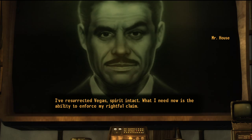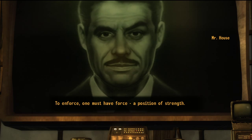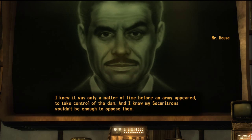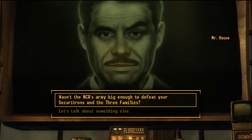I've resurrected Vegas, spirit intact. What I need is not just protection against Caesar's Legion — the NCR is also a concern. Years ago, when I detected NCR scouts roaming the Mojave, I could tell from their uniforms that these were no mere patrol. I knew it was only a matter of time before an army appeared to take control of the dam, and I knew my Securitrons wouldn't be enough. And so I recruited the three families.